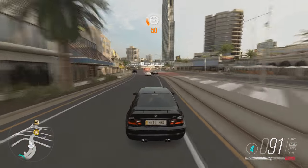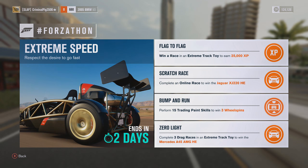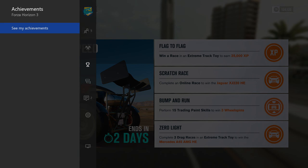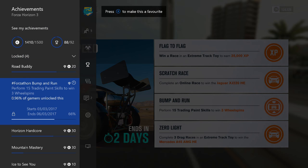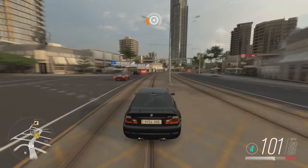So that is how you get trading paint skills and complete the Bump and Run challenge by performing 15 of them, which is very easy. If we have a look, I've nearly completed it — I've got 66% of it. So if I complete these ones now, we'll open three wheel spins and see if we pull anything good.